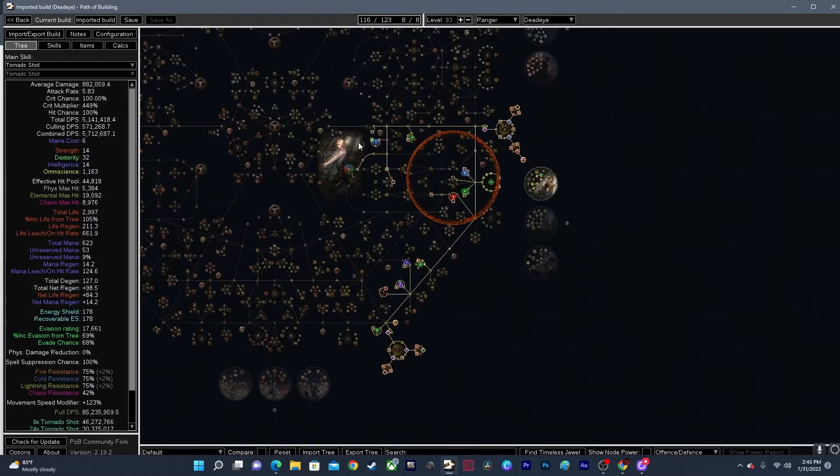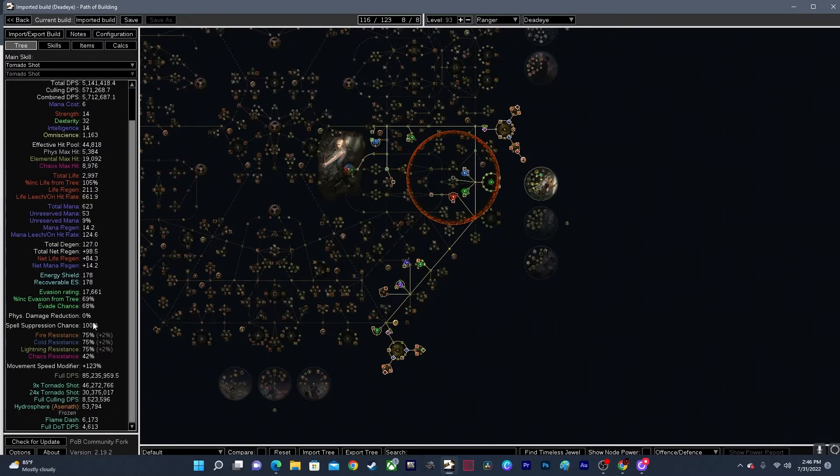The basis of Path of Building — over here on the left you have all of your stats: attack damage, attack rate, critical strike chance, multipliers, DPS, stats, hit pool, how much damage you can take, life, mana, life degen, regen, energy shield, evasion rating, and if you have armor it'll show up there as well, plus spell suppression chance and your resistances. And your full DPS, which I'll get into once we get into Skills. So click over here to Skills.